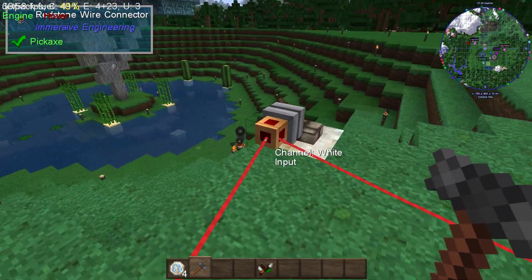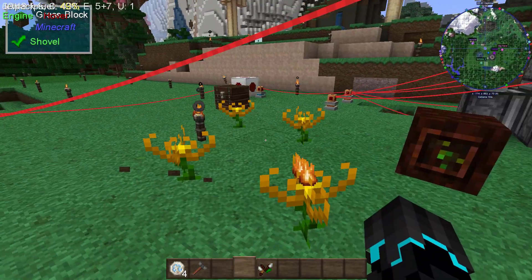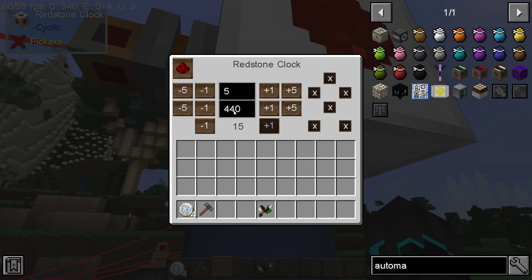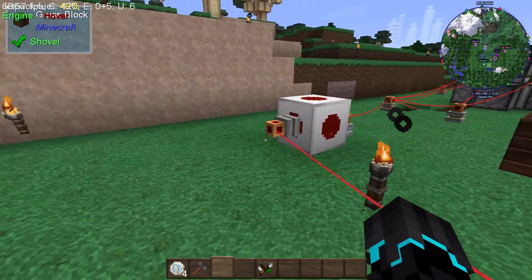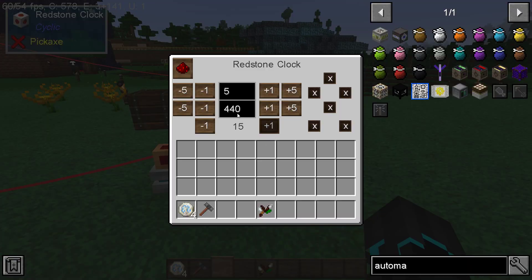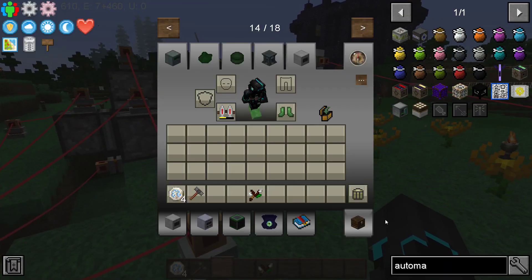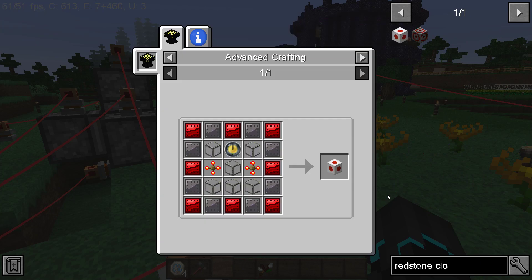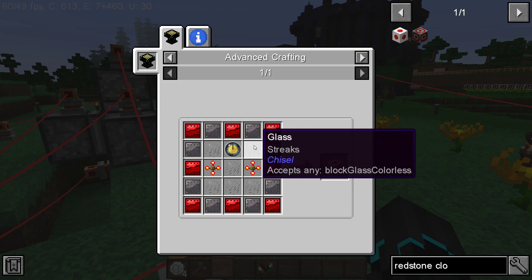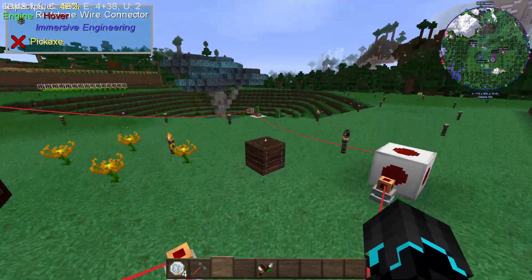These are also going to be output — they're going to receive a signal as input from this one, so make sure that one is set to input, and this one also needs to be input. The ones attached to your redstone blocks need to be outputs. Because of the speed at which my setup generates mana, I have the redstone clock set to a 440-tick delay with a five-tick activation. This is important because you need to adjust these clocks based on your mana generation time. The redstone clock recipe is just eight red alloy, eight silicon, five glass, two redstone gears, and a clock — pretty simple.